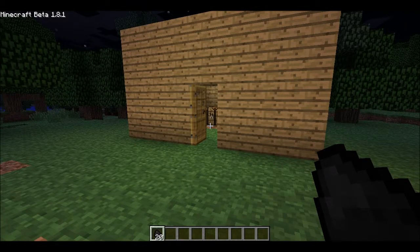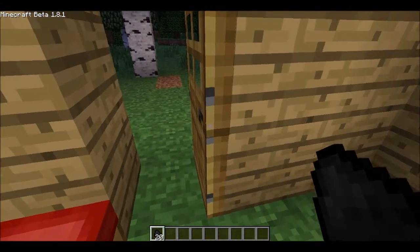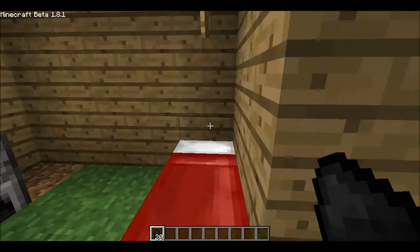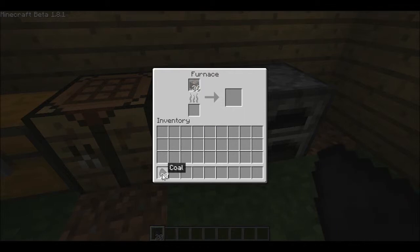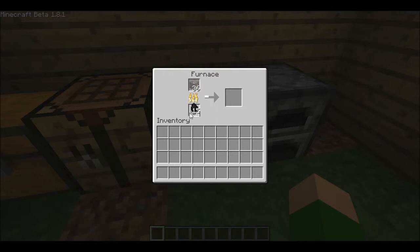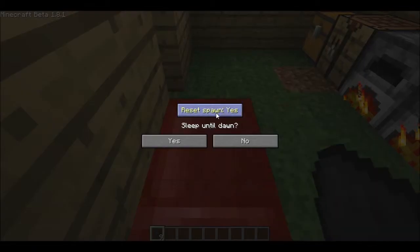Today I'm doing the Somnia mod, which basically simulates night while you're sleeping. So I put some iron and coal in the furnace to stock it up, then go to sleep. First, I get the option to reset my spawn — if I don't, I won't spawn here when I die, but if I do, I'll spawn in my bed. Sleep until dawn.